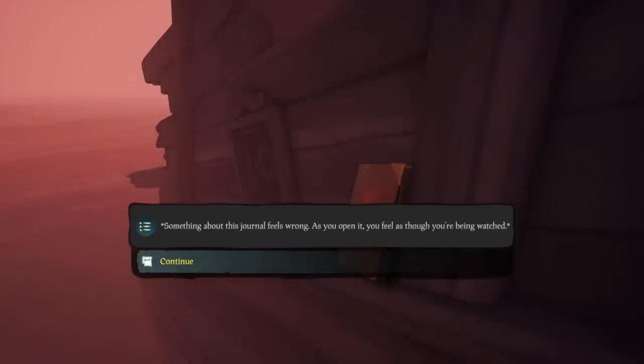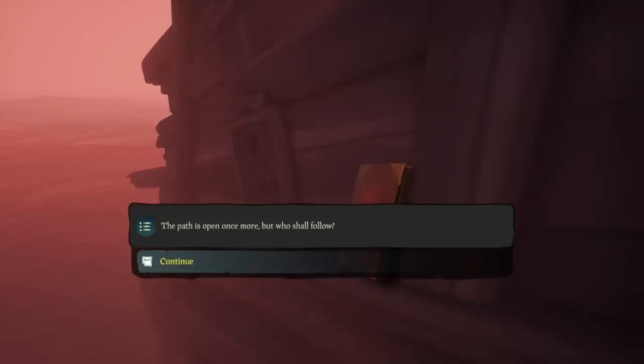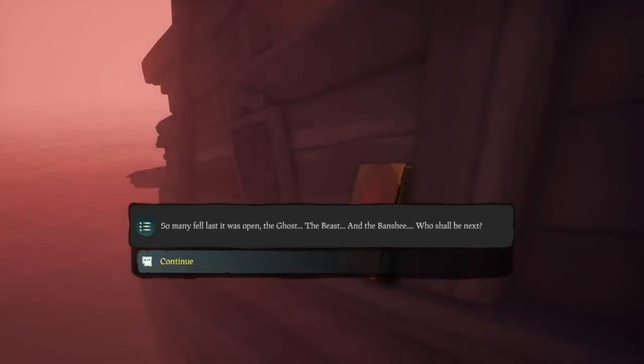Now, head into the shipwreck, and on the balcony over here, you will find the Secrets of the Shroud. Which reads: 'Something about this journal feels wrong. As you open it, you feel as though you're being watched. The handwriting in the journal is familiar to you, but you can't recall whose it is. The path is open once more. But who shall follow? Who shall find me here? So many fell last it was open. The ghost, the beasts, and the banshee.'